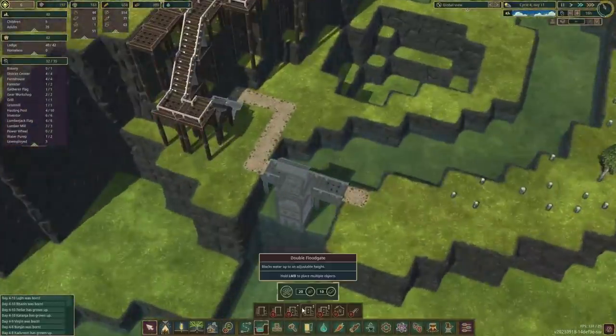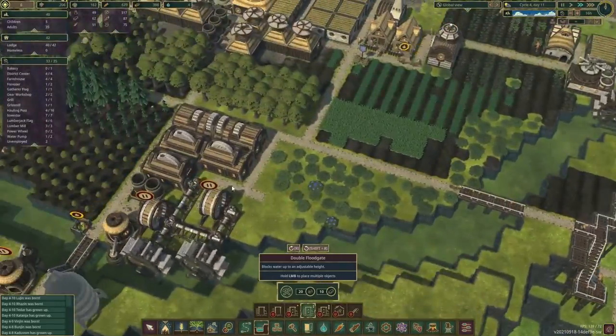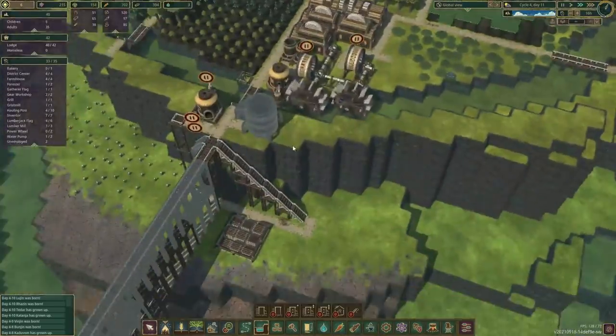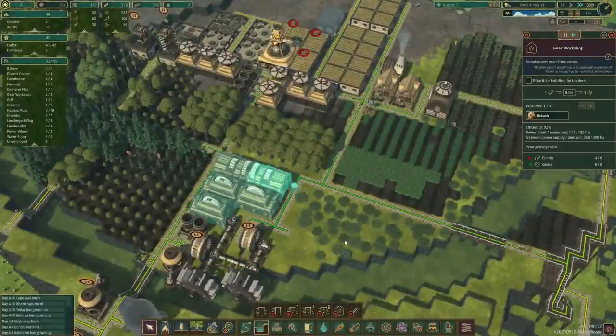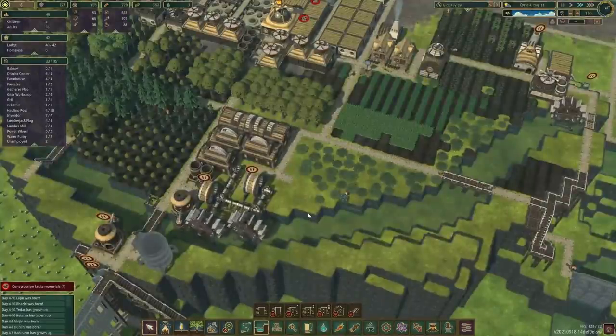We can still build those bigger floodgates over here. It takes 20 logs — we've got loads of those — and blanks, we've got about 60. We have three stations doing blanks, so let's queue them up. Gears — where are all the gears going? They might be going in here. We've got two stations working full time on gears but they don't seem to be coming out fast enough.